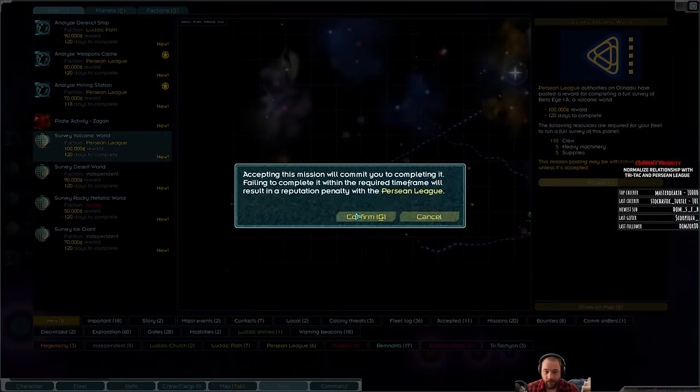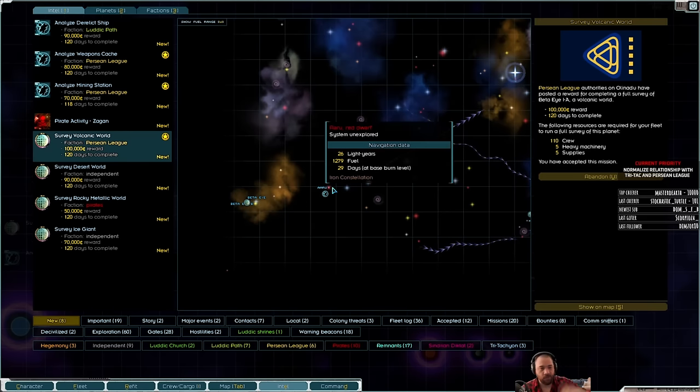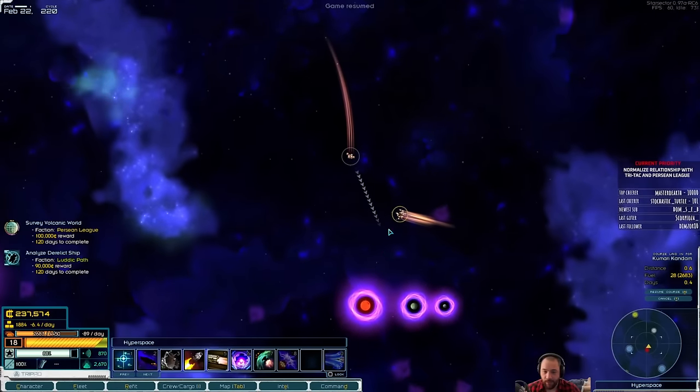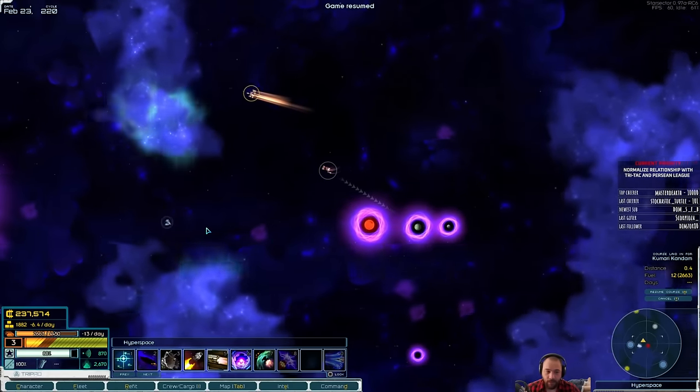Oh, Beta-I — I shouldn't have picked that up, because going to Beta-I sucks. We can slip surge there and slip surge back, but that's in the abyss, which is annoying. Oh hello — I'm trying to befriend you, so I'm not going to attack you this time.